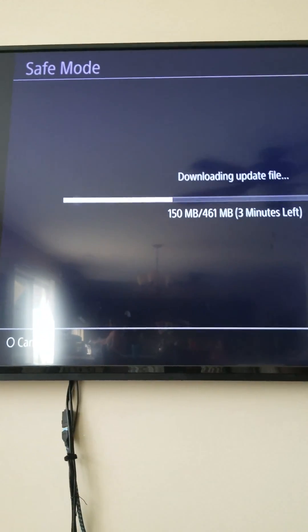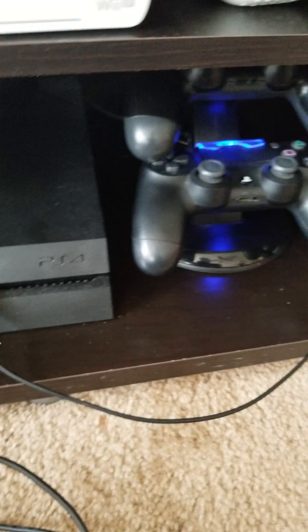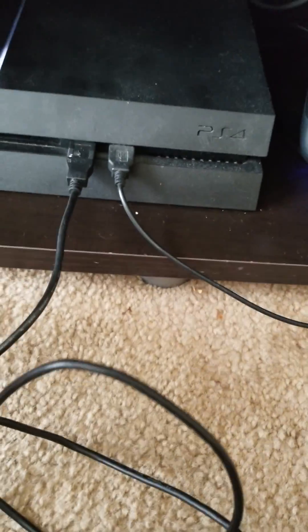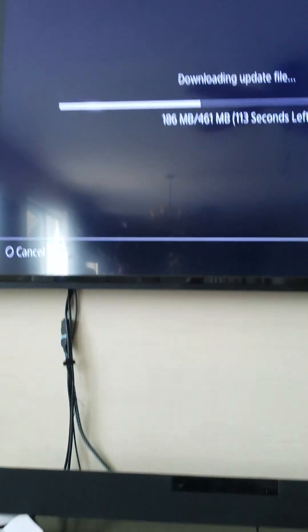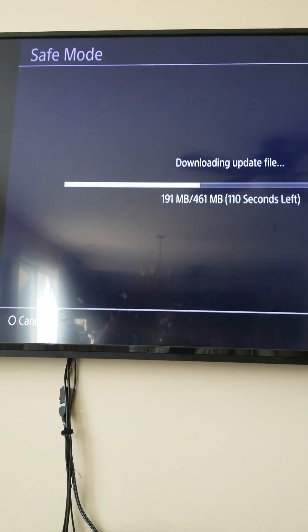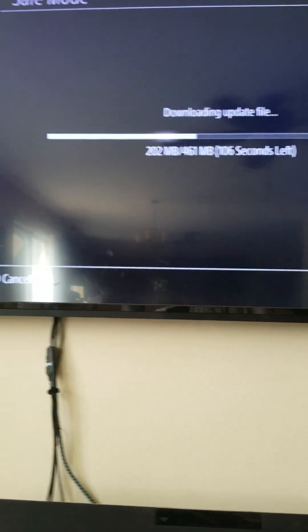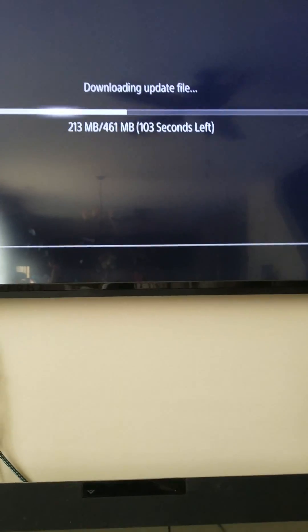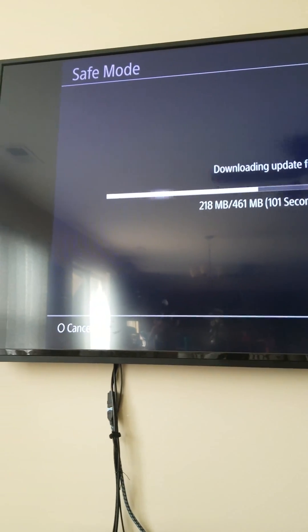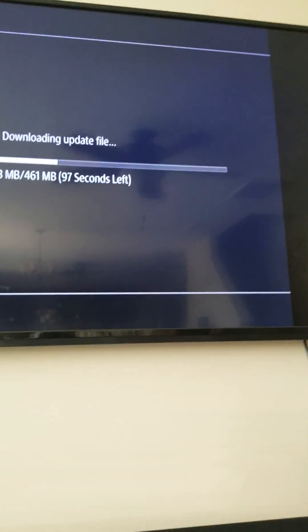When you look at your screen it's going to say safe mode — it's going to be like 480p, not wide angle. You're going to have to use a cable for it to work because it won't work wireless. Then choose 'update profile' and go to 'internet update.' From there you start downloading a file, and once that file is downloaded, you do an update, and after that update your internet speed should be good.